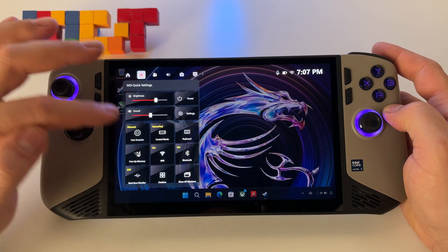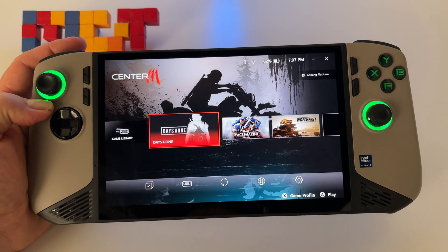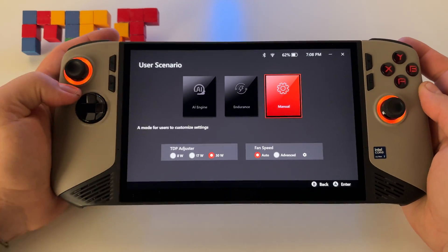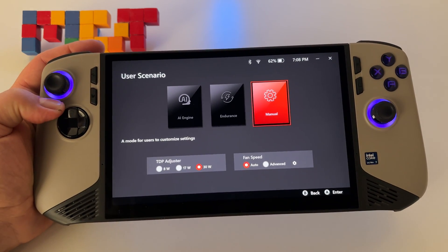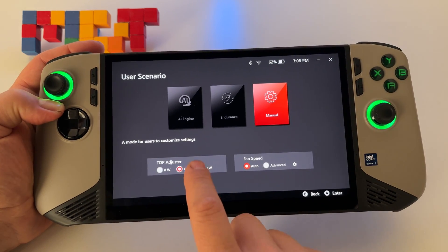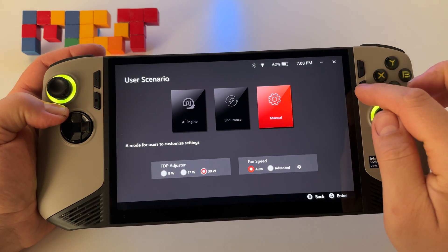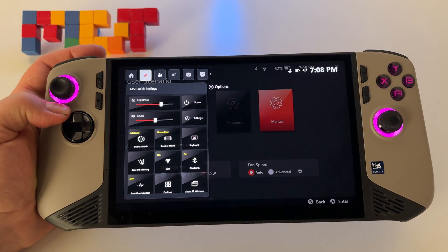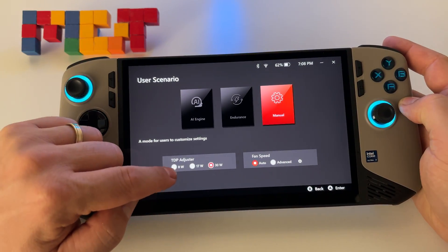Whenever you go with Manual mode, you have to press the MSI Center button, go to User Scenario, and you have Manual mode there. In Manual mode you can choose between 8 watts, 17 watts, and 30 watts. Be careful — whatever you choose here, when you press the shortcut button and select manual, you will have that TDP.